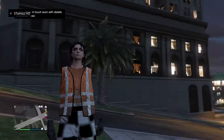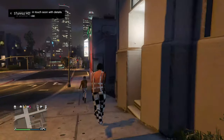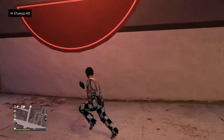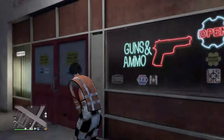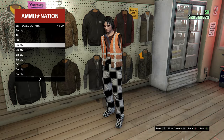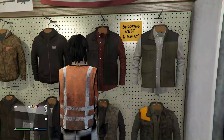When you spawn outside, head over to the gun shop or the clothing store — either works. Go to Accessories, go to your gray earpiece, press right on the D-pad, and take it off. Then go inside, press X, and save your clothing. When you're done saving it, you're done with the glitch.